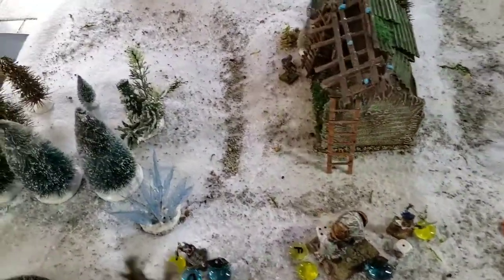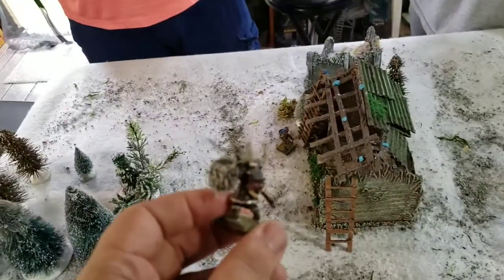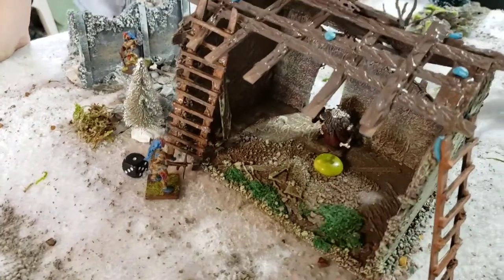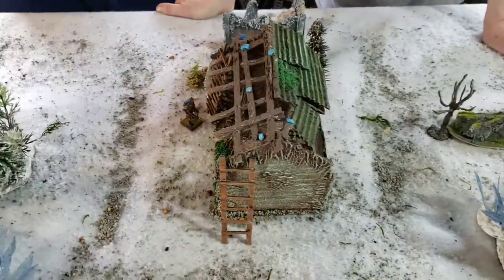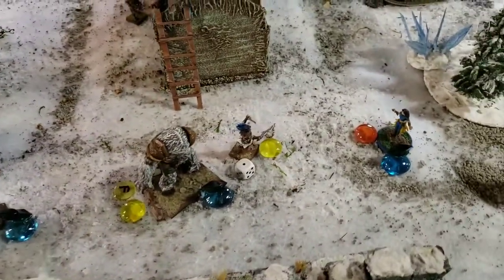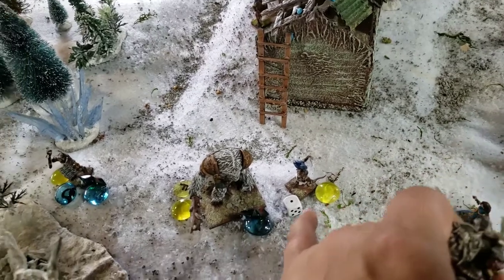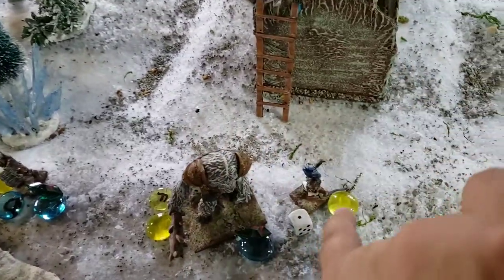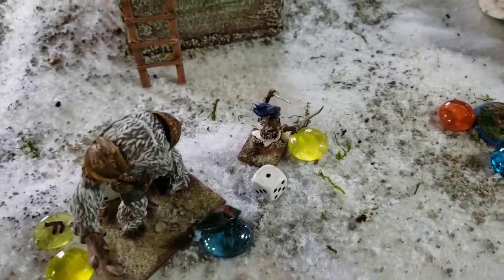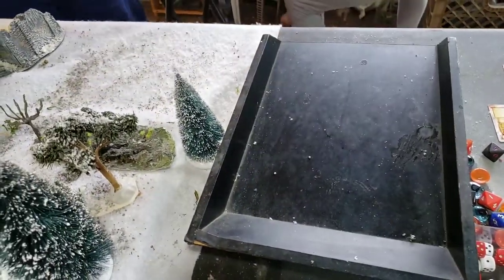Turn three summary: One of Steve's models was shot in the back by the Heart Piercer and taken out in the barn. Steve's Huskar took out Julie's lurker with the trident. Both salamanders fought but failed. Julie's salamander moved to contest an objective, but Steve's leader charged and took out the lizard man salamander. Steve now controls two objectives and is way in the lead. Power roll for turn four — this is probably going to be the last turn.